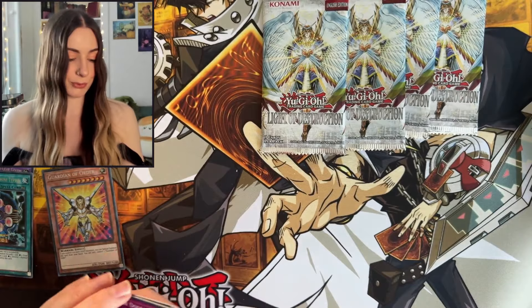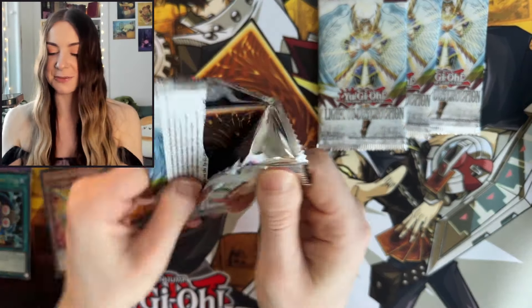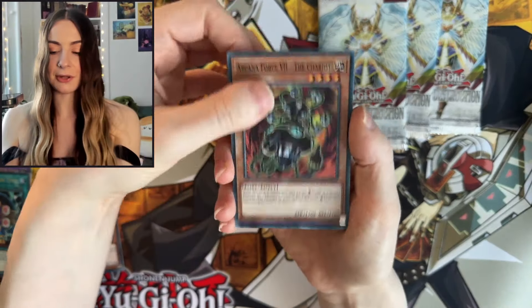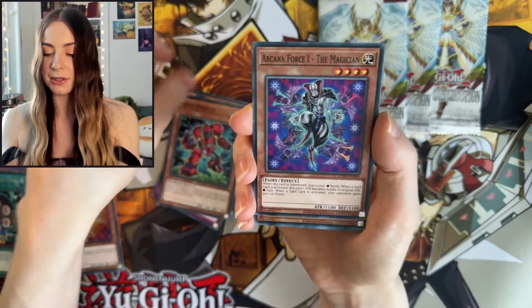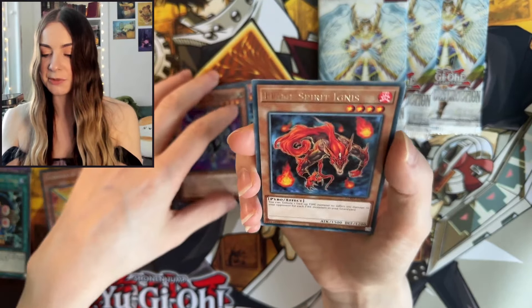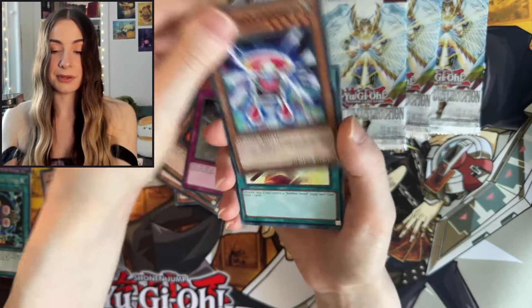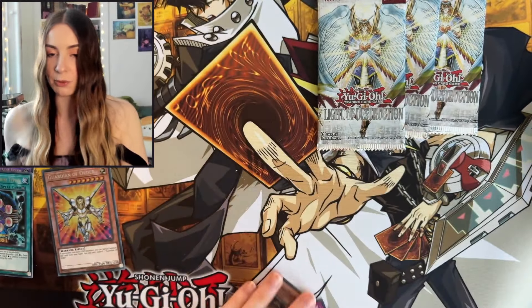We're getting some really good pulls now — really stepped up. All the good pulls are at the end, which I don't mind. We have The Chariot, Raging Cloudian, Cross Porter, The Magician, Flame Spirit Ignis. All we need now is to pull the Ghost Rare. We have three more packs left.